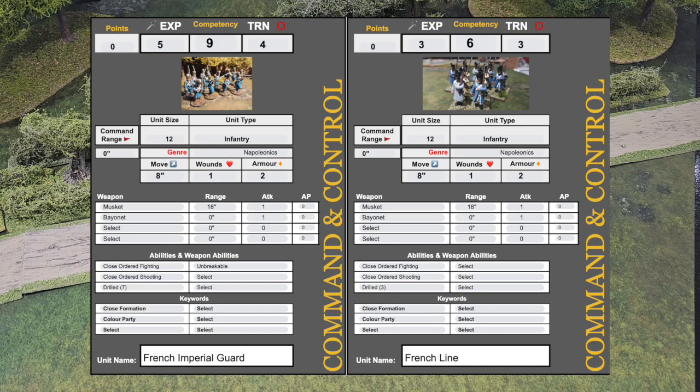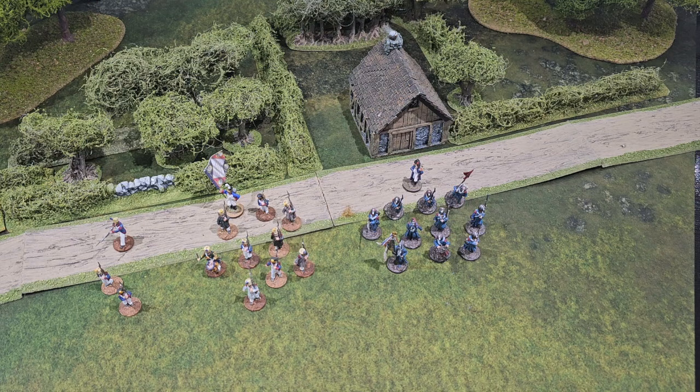Both units have the close formation keyword and the option to take a colour party. The most important thing to remember is the competency value — no matter the unit or genre, that's what determines whether it activates. If you fail, you flip the turn to your opponent, place an ineffective token, and it becomes their go.